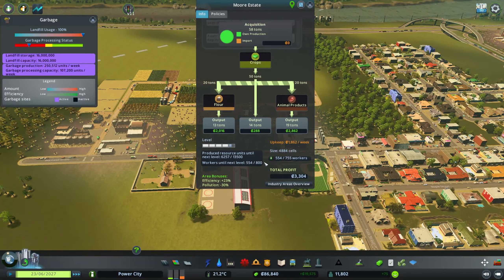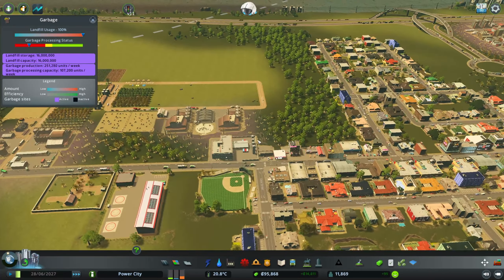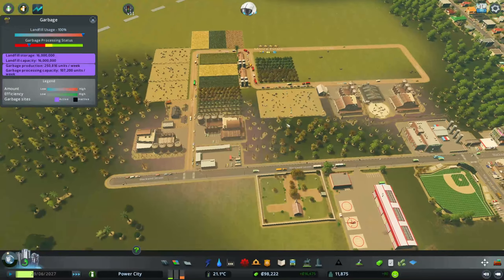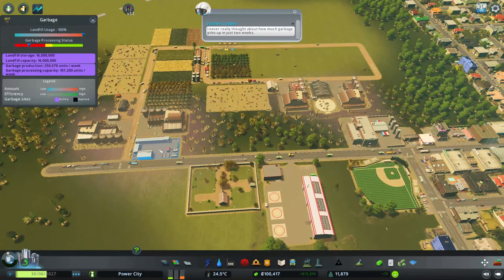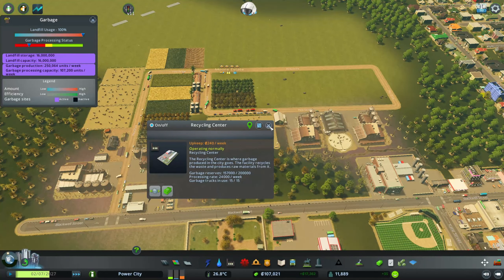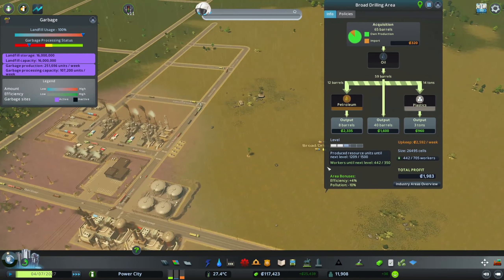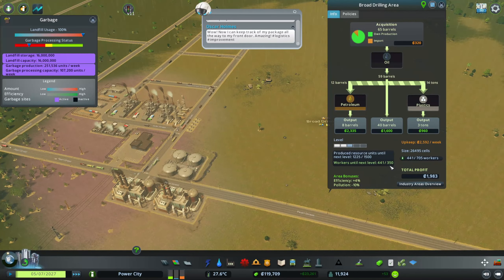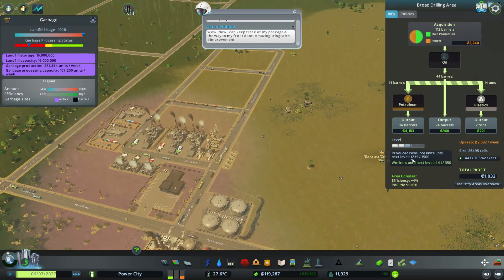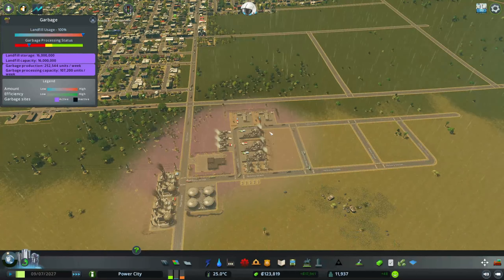Now to reach the final level I need a couple more things and some more workers. The oil industry is doing fine — we have plenty of workers here and it's already going to be level 3. The resource production is good. Let's leave this — I think this is good how it's doing.